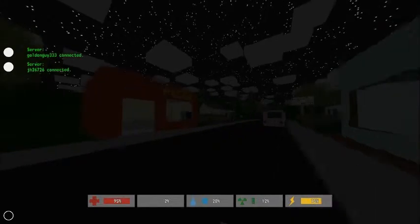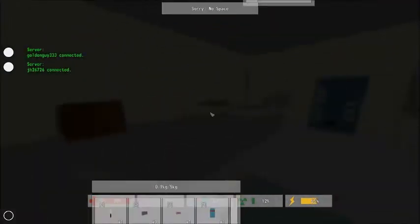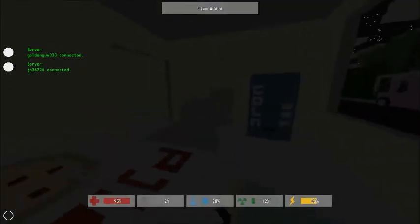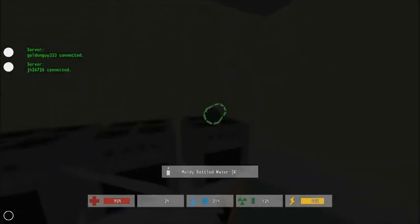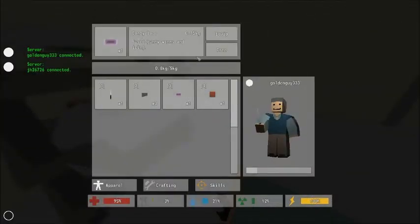Pizza place! Ooh, canned chili — goodbye moldy milk. Canned chili would be good. What else is back here? A grocer top, moldy bottled water, energy drink. Nice — I'll temporarily drop this candy bar.